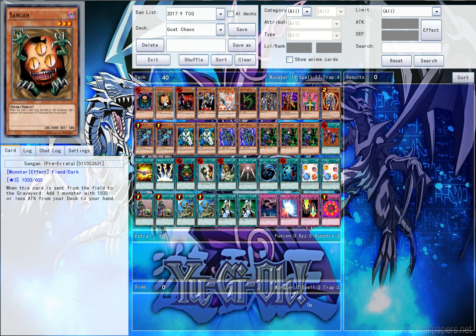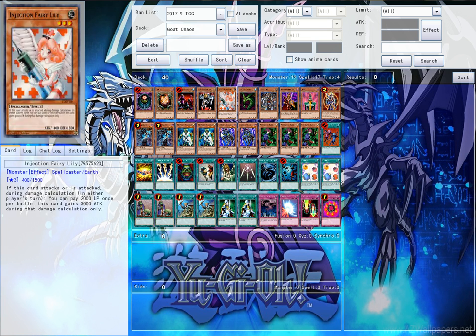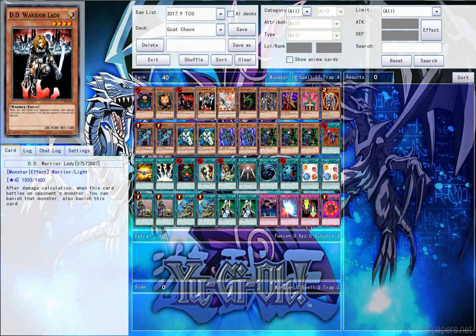Moving on, you have one Pot of Sanctity to search out basically anything. Next up, Tribe-Infecting Virus is also here just because it's a very good out to almost anything on the field. DD Warrior Lady and Jinzo — I don't think too many people are on that. Definitely BLS. Overall it's just a pretty decent card, especially as a 1600 ATK beatstick. We are running one copy of DD Warrior Lady just for banishing purposes — it's an out to BLS, Jinzo, or whatever big threatening monster is on board, so you can just get rid of it.